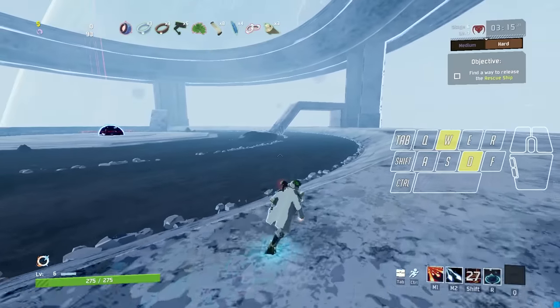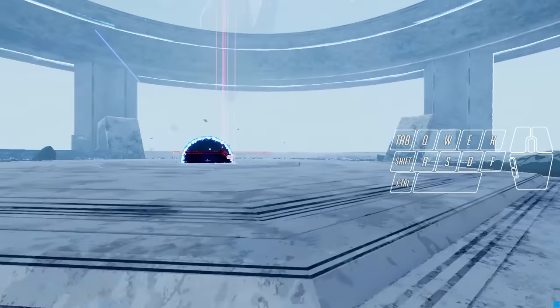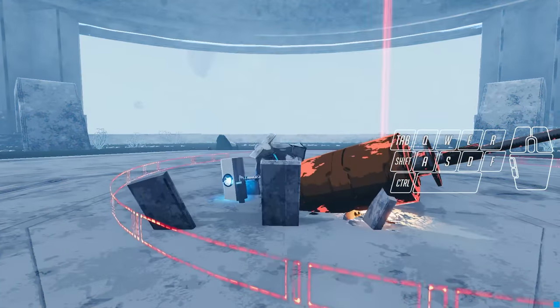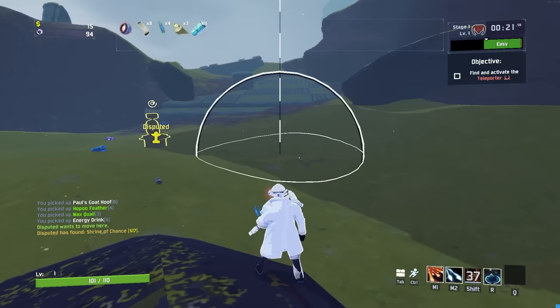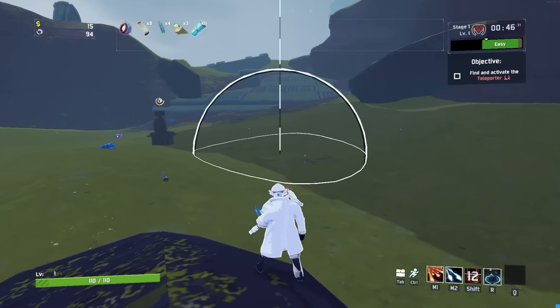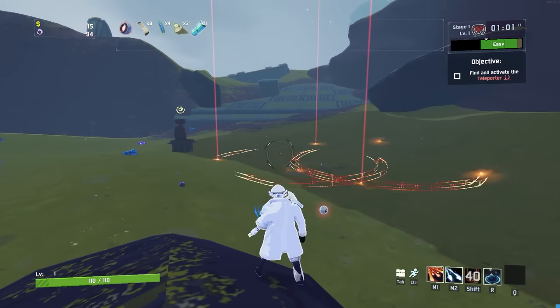Our last Captain tech is Diablo Strike Mithrix cheese. By timing your Diablo Strike so it hits the second the Mithrix fight starts, you can skip both phase one and three of the fight. You can also activate Diablo, not place it for 40 seconds while you wait for the cooldown, and then have two strikes up simultaneously — though I'm not patient enough for that.